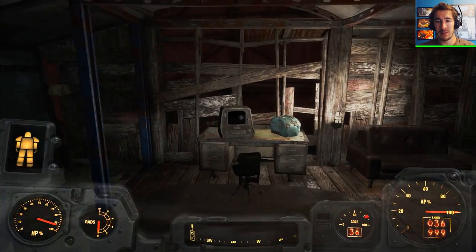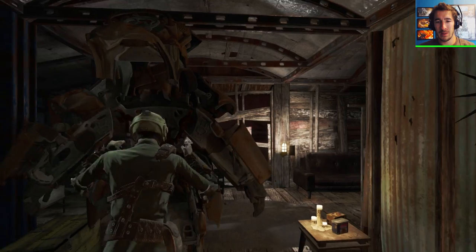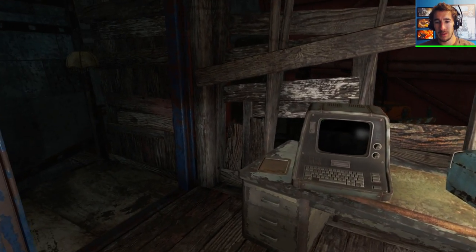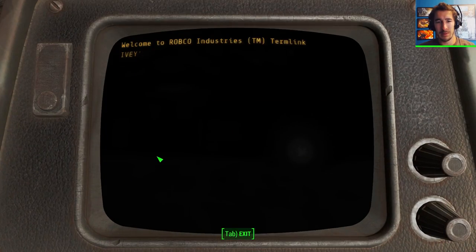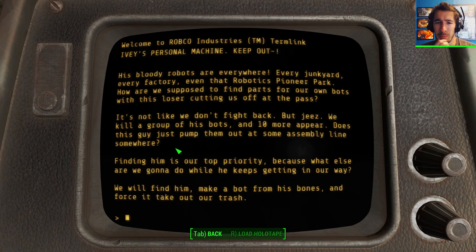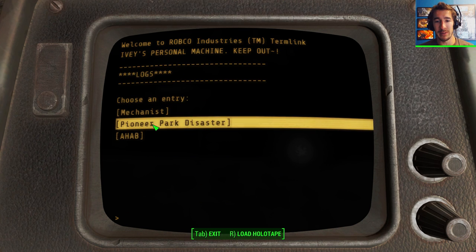We've got to check this out — just want to see the terminal. Obviously I'm over-encumbered. Mechanist — these bloody robots are everywhere. Every junkyard, every factory, even that robotics pioneer park. How are we supposed to find parts for our own bots with this loser cutting us off at the pass?